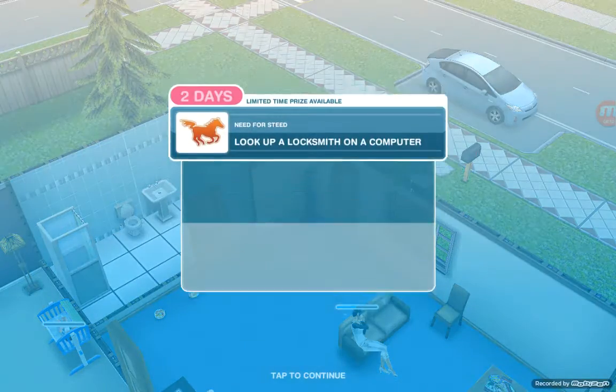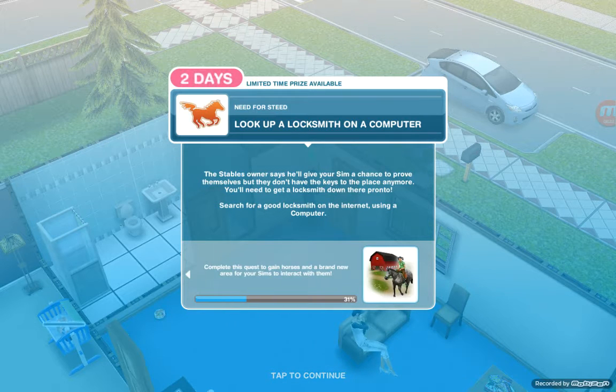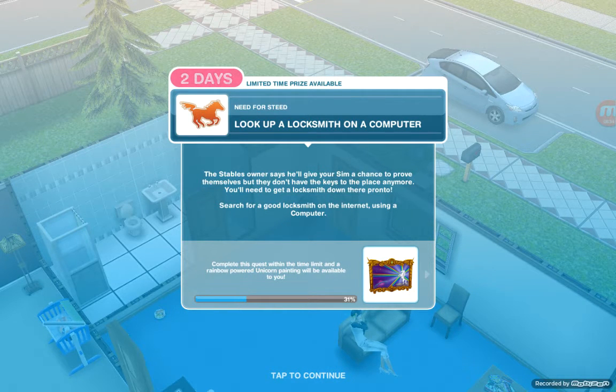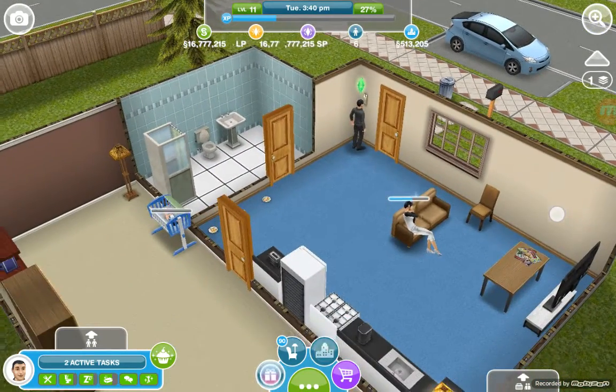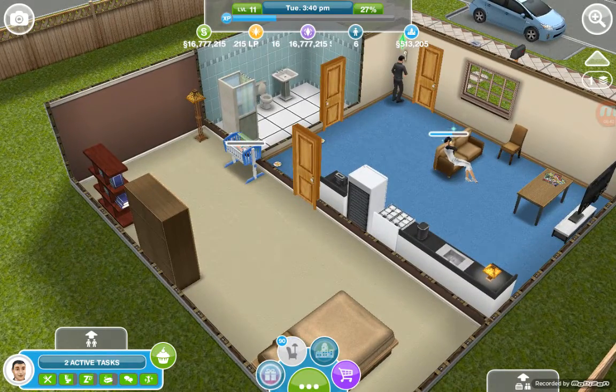Next task: look up a locksmith on a computer. The stable's owner says they'll give your sim a chance to prove themselves, but they don't have the keys anymore. You need to find a local locksmith. Search for a good locksmith on the internet using a computer — computer, computer, computer. Okay, we need to buy a computer.